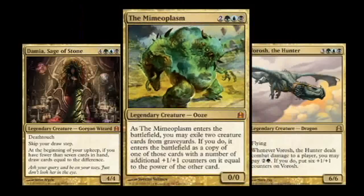Mimeoplasm is a color-intensive and interesting body double. Look at the keyword Exile there — this guy doubles as Graveyard Hate, too.